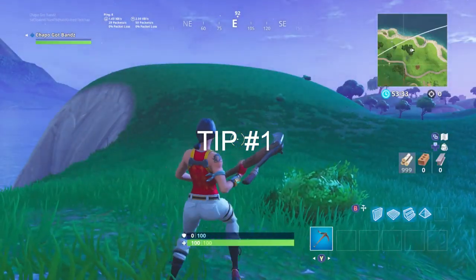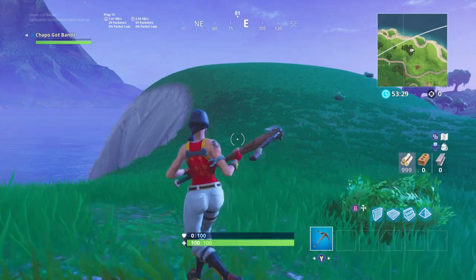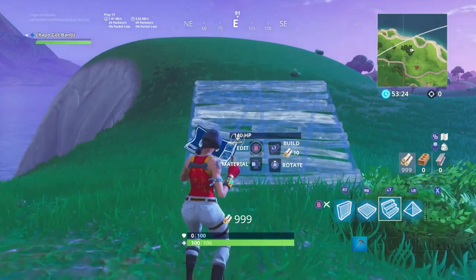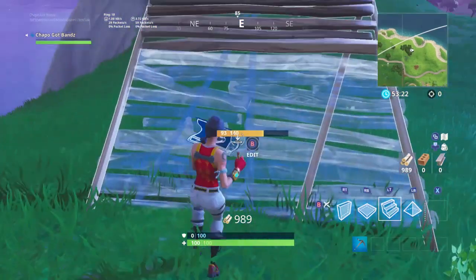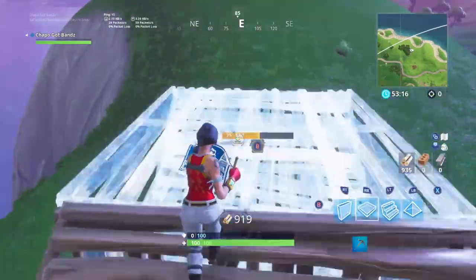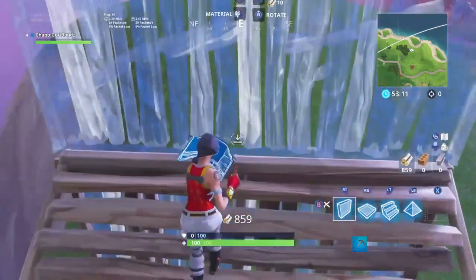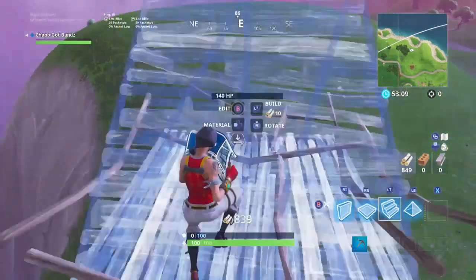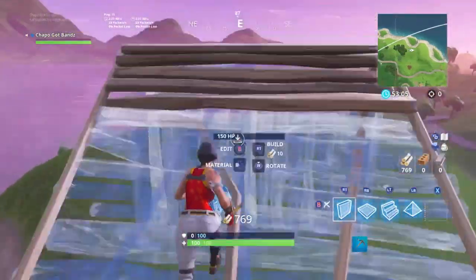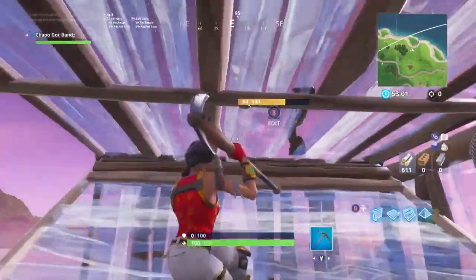Tip one: go into playground mode and start building. There's one thing I've been practicing — the ramp push. You place a wall, then a ramp, then a stair, then a platform, and then the wall like that. I'm kind of rusty since I just got on, so yeah.